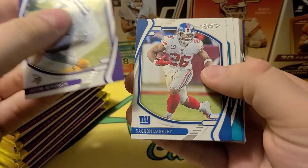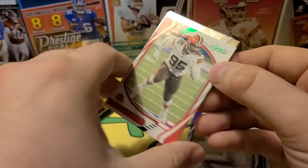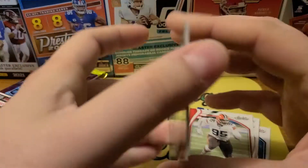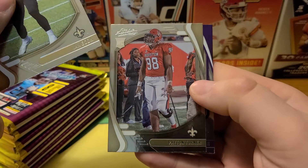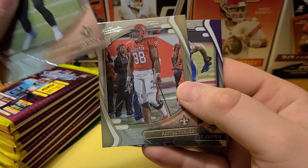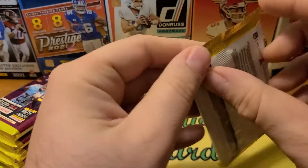First card here: Justin Jefferson. Got Barkley. I like this year's design better than last year's design for sure. Got our first green parallel here — Miles Garrett. And then the rookies — like last year they put a little bit more shine on them. So we got Ian Book, Peyton Turner, and Patrick Jones. It looks like some of them are still in their college uniforms. I hope they would airbrush them into their pro unis, but no such luck.